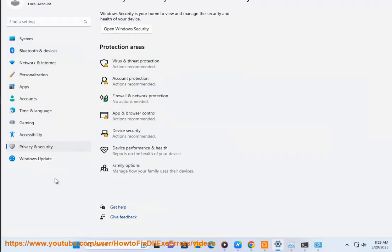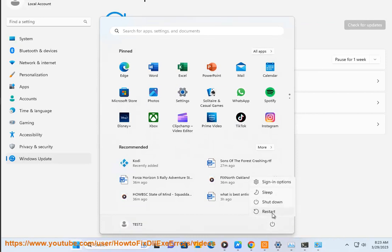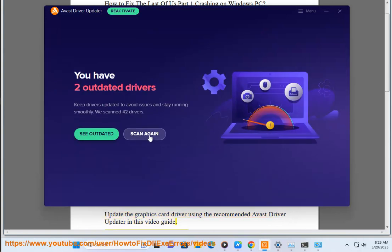Step 2: Install any pending updates in Windows and reboot your PC. Step 3: Undo any overclocking. Step 4: Update the graphics card driver using the recommended driver — see the linked video guide — and clear the download cache in Steam.